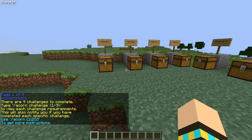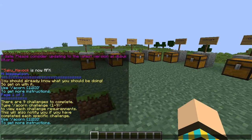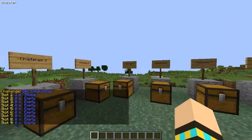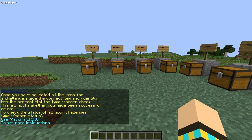There are nine challenges to complete. Do slash acorn space challenge, then the number of the challenge, and it will tell you what you need to do for that challenge. For example, slash acorn challenge one: you need in slot one two sticks, and it's called Chopsticks. Once you've collected all the items for the challenge, place the correct item and quantity into the correct slots and type slash acorn check.